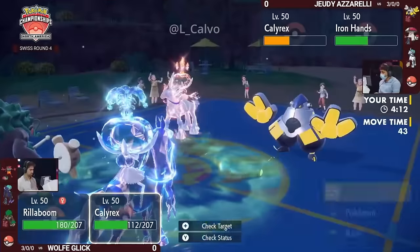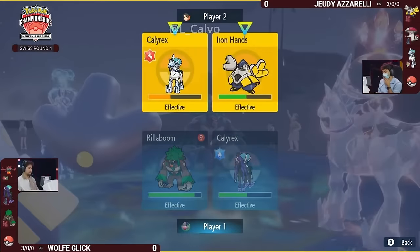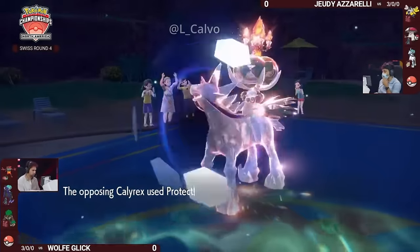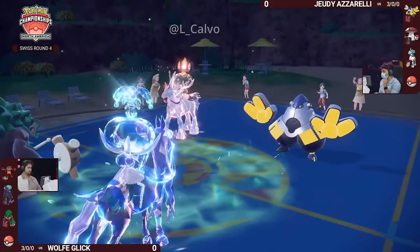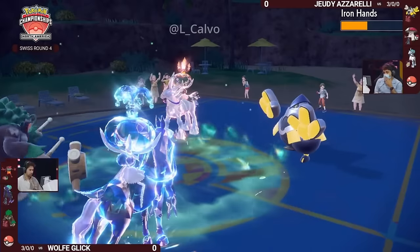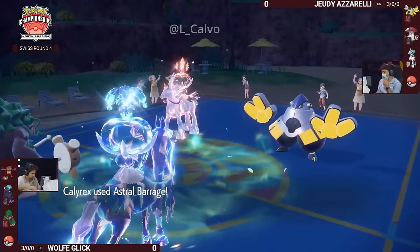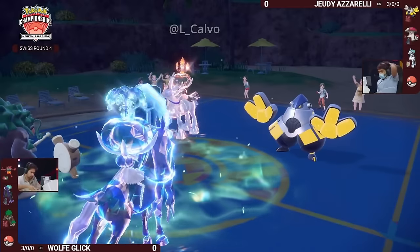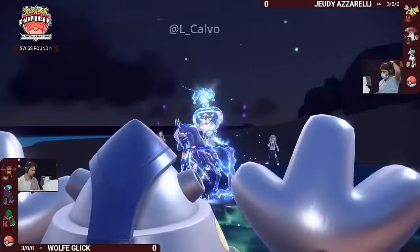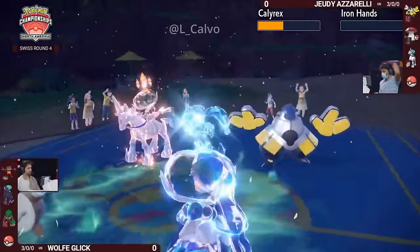Ice Rider does no damage to Rillaboom at all, and now with Fake Out active Wolf has the option to go for a Fake Out into Iron Hands, block any super-effective damage from Wild Charge, and possibly get two KOs with Astral Barrage. It's going to force the Calyrex to Protect — it doesn't want to get knocked out, knowing it's also not going to be able to do enough damage to the Shadow Rider Calyrex, especially with that Water Tera. And Iron Hands sure is not safe — we saw how much damage it just took.